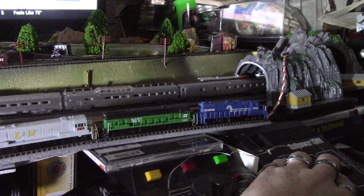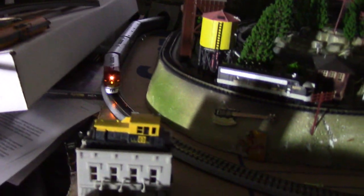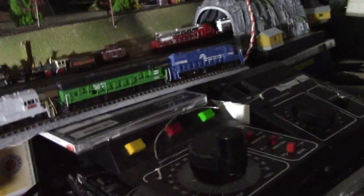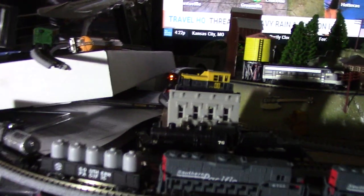There it goes! Look at the back car — it's got a light and it says 'El Capitan' on it. Since I'm running such a small set, I get the whole thing looping itself. Watch the back — it's pretty cool, it's got the little logo, 'El Capitan,' and it's got a little red light. To have that on the back is really cool.